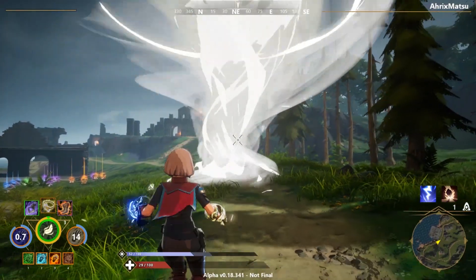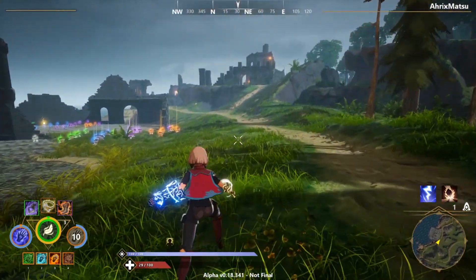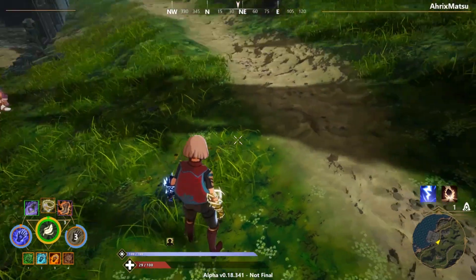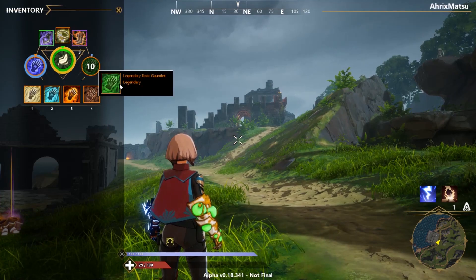If you throw out a tornado — which is the wind special — and shoot thunder at it, it'll make a slight thunder tornado. It's kind of like burst damage that stays for about three seconds.